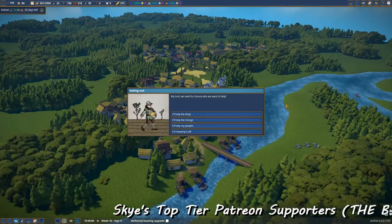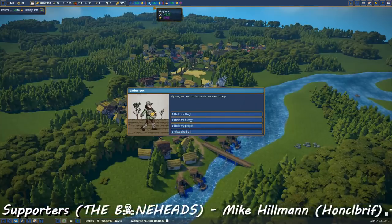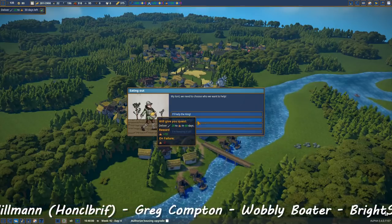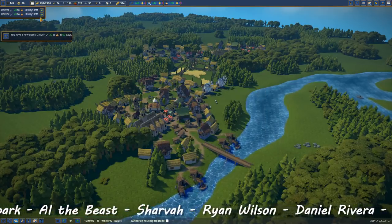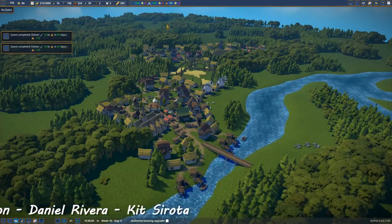Welcome back guys, I'm Skystorm. This is Foundation and we've just got another quest. We've got loads of points. I guess we'll do the clergy. And we've got another fish quest - we'll take it because I think we can deliver that. Excellent, awesome.